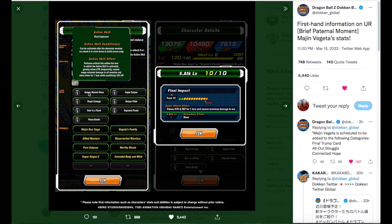His links are Saiyan Warrior Race, Super Saiyan, Royal Lineage, Saiyan Pride, Over in a Flash, Supreme Power, and Fierce Battle. Supreme Power is a bit of a bummer since not many Vegetas share it outside of the other Majin Vegetas, so you'll want to link him with those. Categories are Majin Buu Saga, Vegeta's Family, Gifted Warriors, Resurrected Warriors, Pure Saiyans, Worthy Rivals, Super Saiyan 2, and Corroded Body and Mind. He's also scheduled to be added to Final Trump Card, All Out Struggle, and Connected Hope.